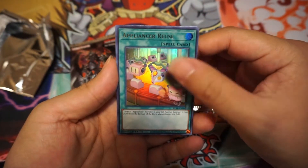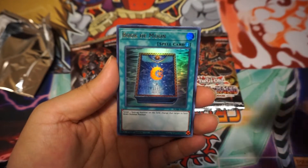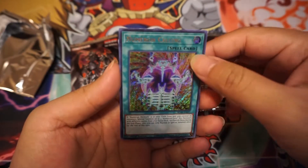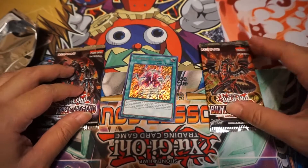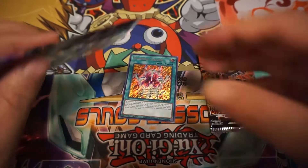Alright — Reuse for Mud Book of Moon, Topologic, and Numeron Calling. Cool. Let's just put that where the Judgment was. Let's go.